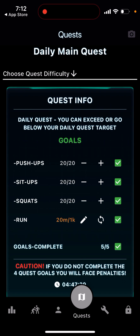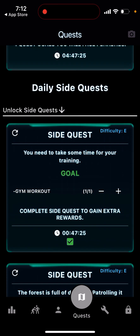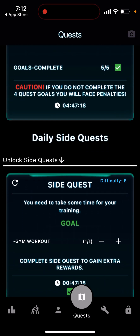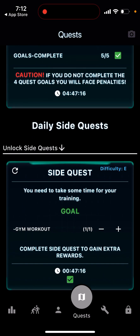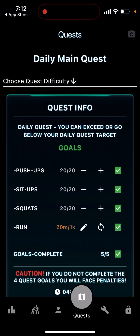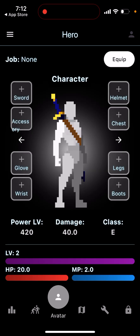There is one main quest you need to finish, and then there are daily side quests. By finishing those, you collect gold, points, and everything you'd expect in a gaming app. Your character just grows with it — it's pretty cool.